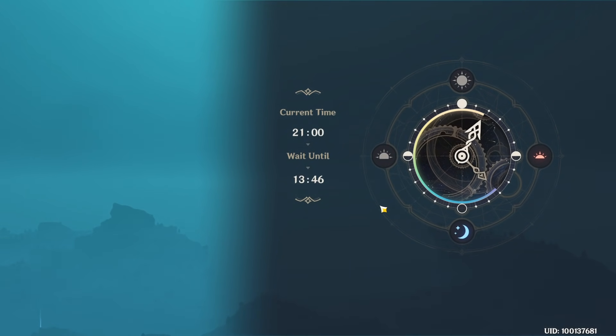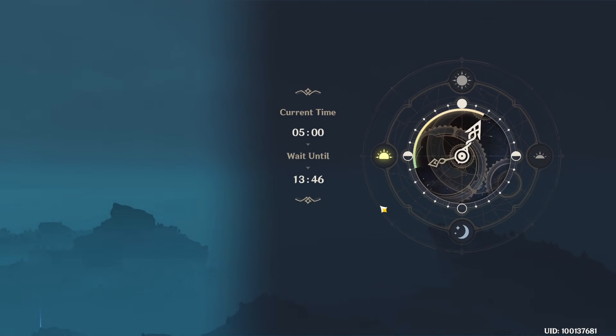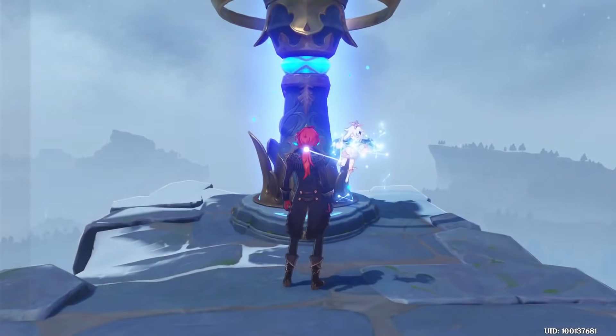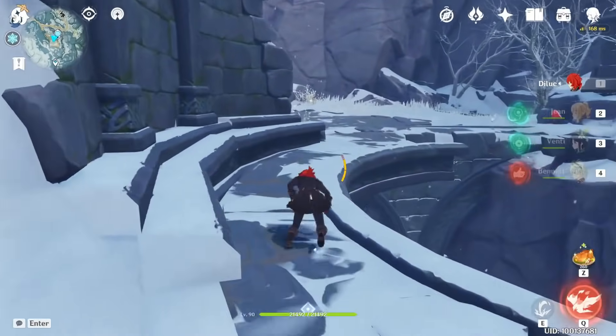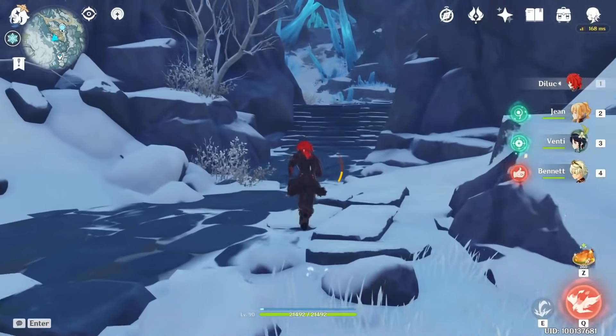So this one is, in theory, really the last Crimson Eggate of the Dragonspine mountain. That means at the end you can find a total of 80 Crimson Eggate. Thanks for watching guys, hope this video helped you to get this easter egg. See you in the next video. Bye bye!